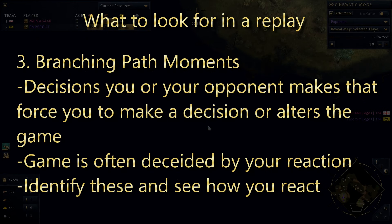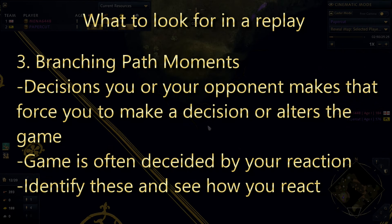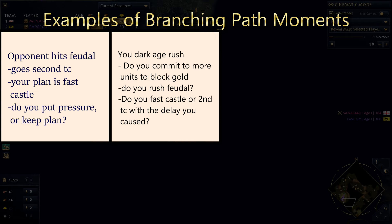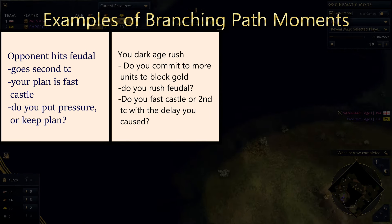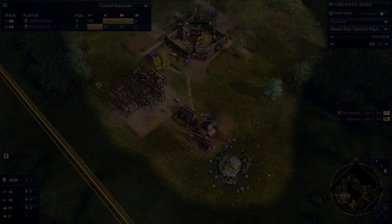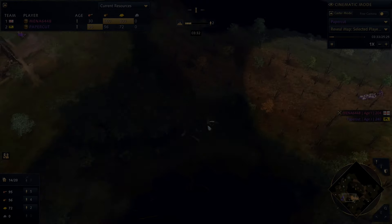Third: branching path moments. Branching path moments are decisions that your opponent makes that force you to make a choice that greatly alters the game. Often the game is lost based on our reactions to these branching moments. These are good to identify and decide on how your decision played out. Some examples: your opponent hits feudal and instantly puts villagers on stone for a second TC - your original plan is to fast castle, do you do that, or do you switch into feudal aggression to deny a good TC spot? You dark age rush your opponent and get them off the initial gold - do you commit and build more dark age spearmen and tower the closest gold, or do you rush feudal and use the delay to build a second TC? There are so many instances throughout the game of these branching path moments, and often there is no perfect answer. The importance is identifying these decision moments and analyzing how well your reaction - or lack of reaction - worked.